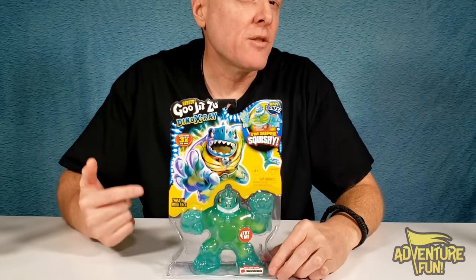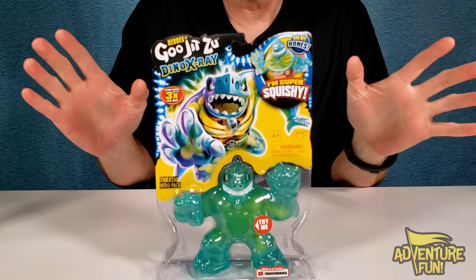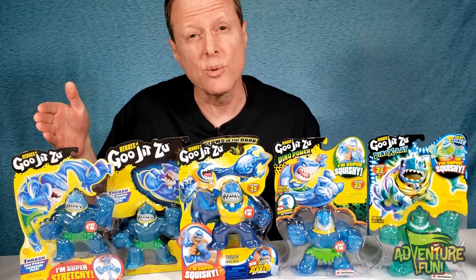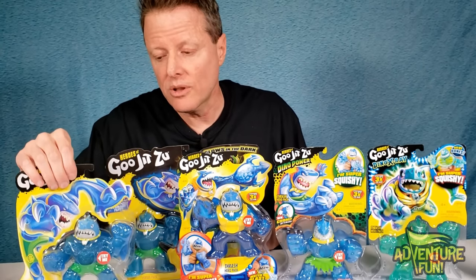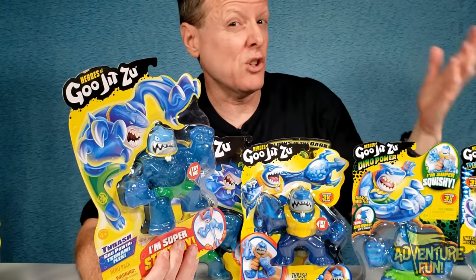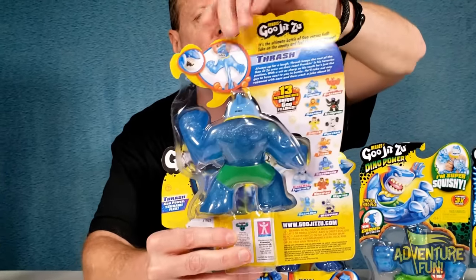Okay guys, the first one I want to go over is Thrash. Before we take a deep look at them, let's go over the origins. The first Thrash we started with in Season 1 - you guys remember? This is the origins. Starting over here with Series 1, this was Thrash. What's cool about him is he's got an insignia, the paw print, meaning he was a good guy. He came with a total of 13 to collect - you can see on the back.